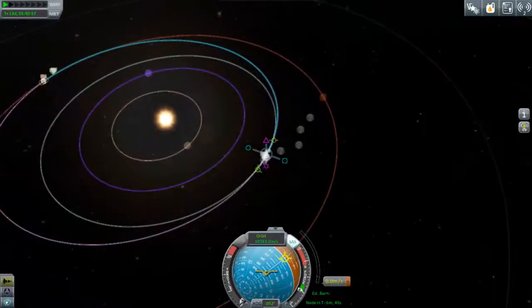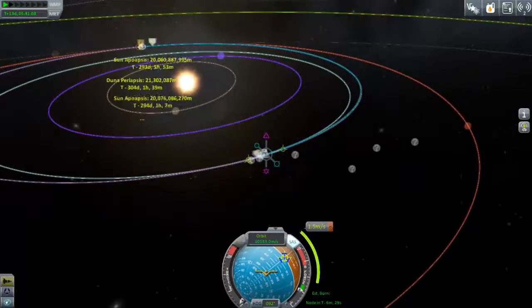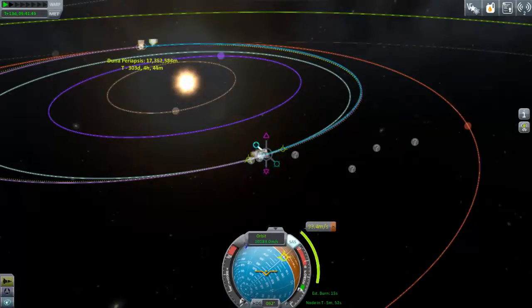The Oberth effect basically means burning at the periapsis is more efficient. That's because when you're at your periapsis, your rocket is travelling its fastest, so the fuel inside your rocket has the most kinetic energy. By burning fuel with more energy, you get more thrust without having to do too much else, meaning your rocket is more efficient by burning at the periapsis.